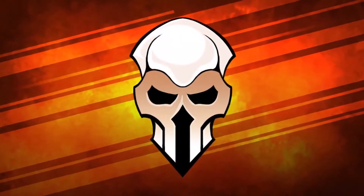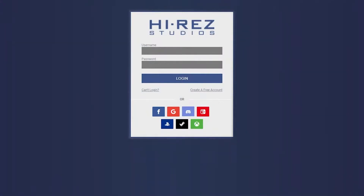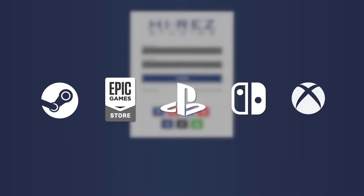Earning skins is simple. First, you'll need to make sure you have a Hi-Res account linked to your platform account to participate. This could be Steam, the Epic Games Store on PC, or your PSN, Nintendo, or Xbox account on console.